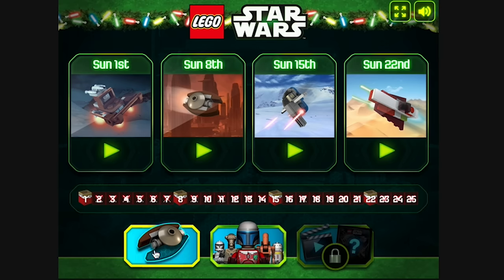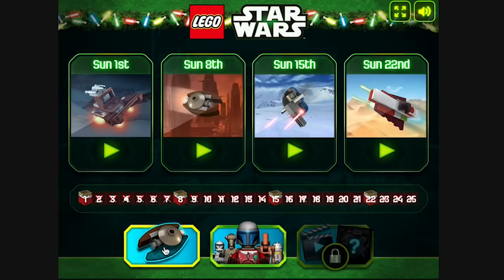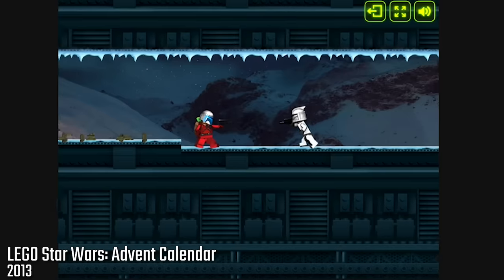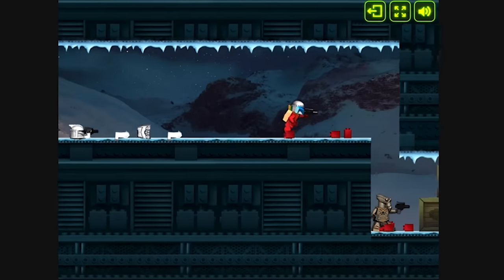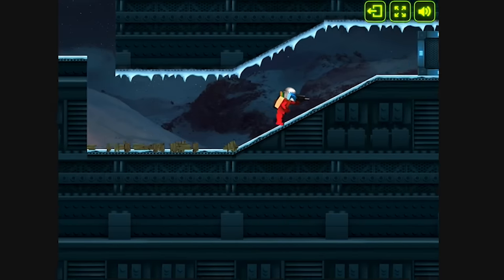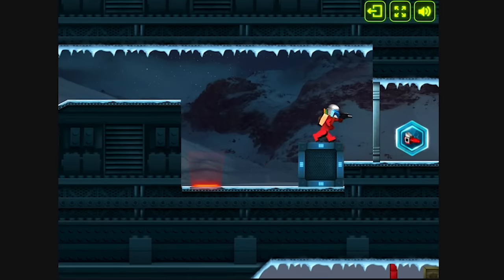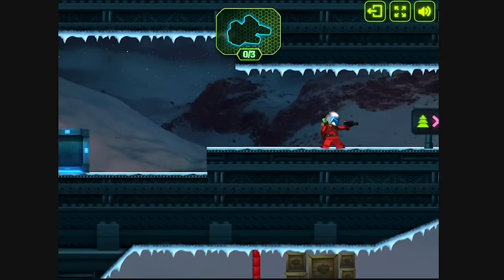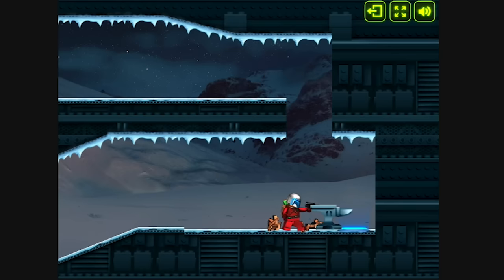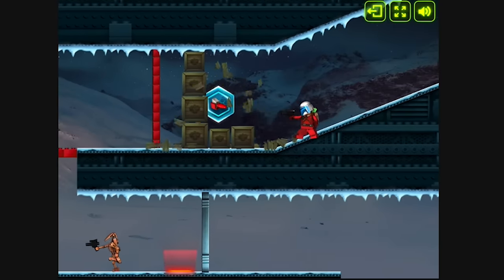Next up is one of the biggest surprises on this list — a game which by its title I really wasn't expecting much from: Lego Star Wars Advent Calendar. Yes, this is an official game. You play as Jango Fett dressed in a red Christmas outfit, and your objective is to collect gifts throughout the galaxy to deliver to the Wookiees for Life Day. The premise is ridiculous but it actually plays as a decent side-scroller. Shooting feels good, you can drop grenades, and each level is kind of like a puzzle you need to solve to find all the gifts. I'll definitely be revisiting this one — it's a lot of fun.